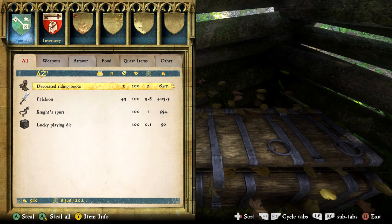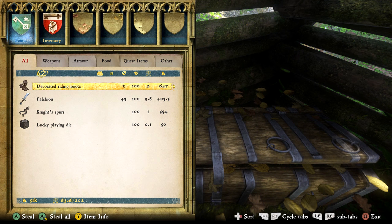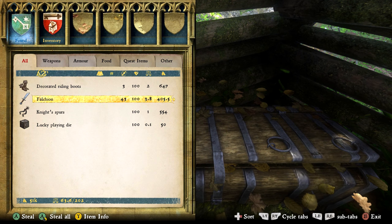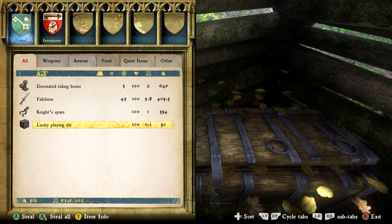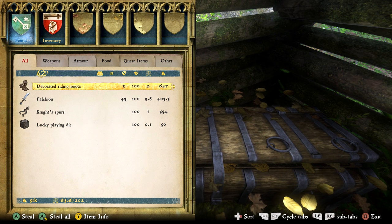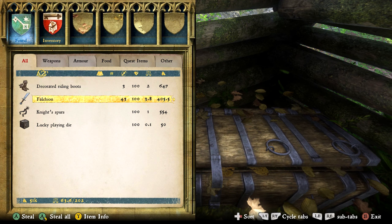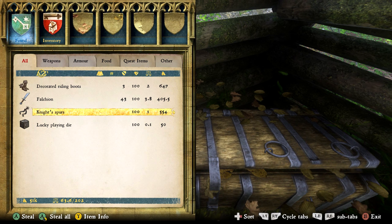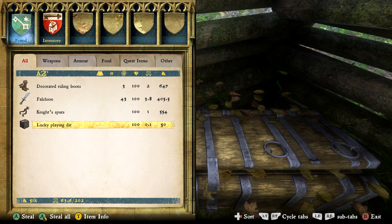Firstly we have the decorated riding boots — these are quite nice if you want light boots or extra charisma, or you can sell them for 647 gold. Next we have the falichion, with a damage of 43 — not amazing, there are definitely better swords, like St. George's sword from the last treasure map video. You can sell it for 405.5 gold. Next we have the knight's spurs — they have a value of 554 gold. The gold spurs are better but if you don't have any spurs at all these are great. Finally we have the lucky playing die with a value of 50.